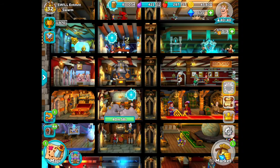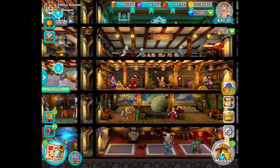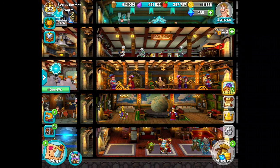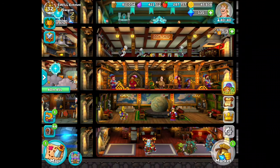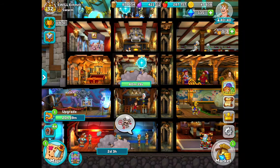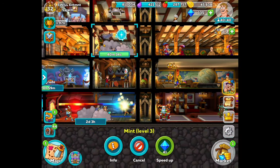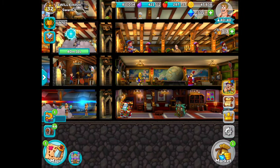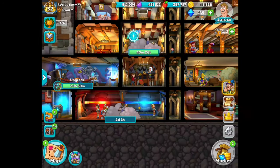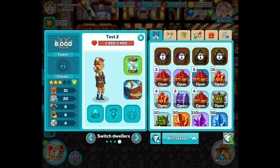I'm booting out all the three stars, and pretty soon I'll be booting out all the four stars. All my fighters are five stars now and I'm still working on getting a few more. I want to at least have maybe nine to twelve people that can fight, just in case — for the gem bay when I start getting higher levels — so I want to make sure I have some backup fighters.